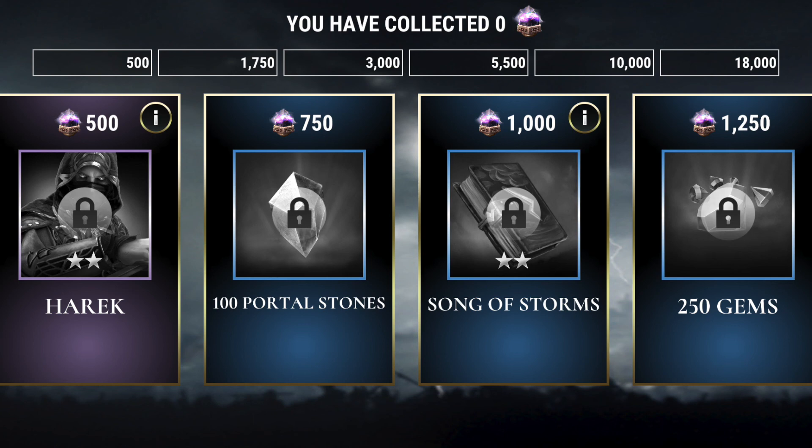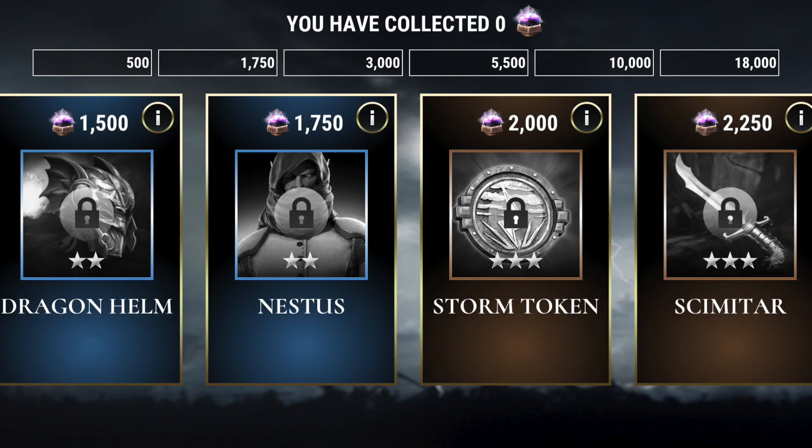We also see the return of 100 portal stones there at the start of the blue tier. The Song of Storms makes a return, and we get up to 250 gems here in the blue tier as well, which eventually maxes out at 1,750 souls. It continues with the Dragon Helm and a two-star Nestus — keeping in mind that Nestus there is going to be level 15. So definitely some excellent fusion food for the upcoming fusion event happening right after this event in order to put into Loki, if you don't already have them, for possibly a Pantheon collection.